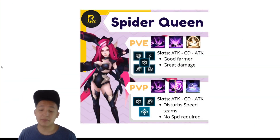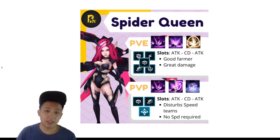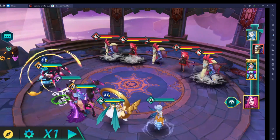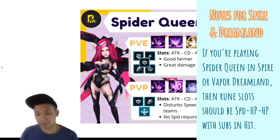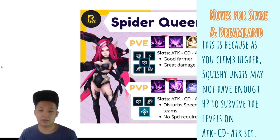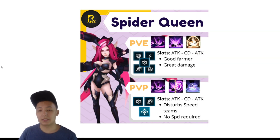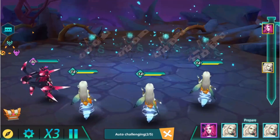Looking at the PvE section, I've chosen those skills. Skill 1 you can't change. Skill 2 is the AoE one that has an elemental advantage, so you get a little bit of a crit rate increase and attack increase. Skill 3 is the one that has a 30% chance to reset the enemy skills, which is good for Spire and Dreams where you're trying to control and CC enemy units — so you're not going to allow them to use their skill 2 and skill 3 or heal.